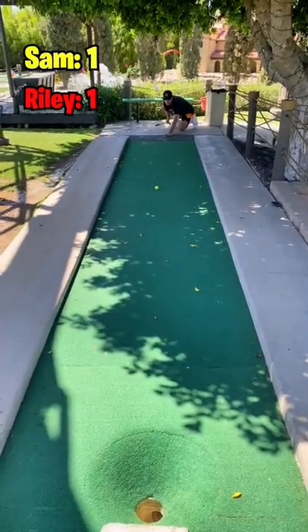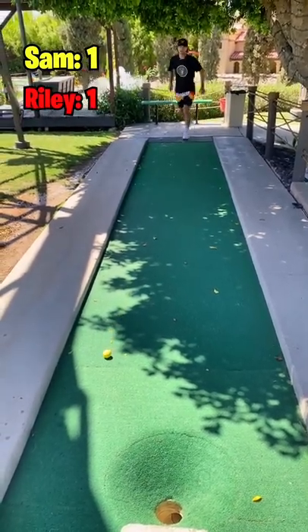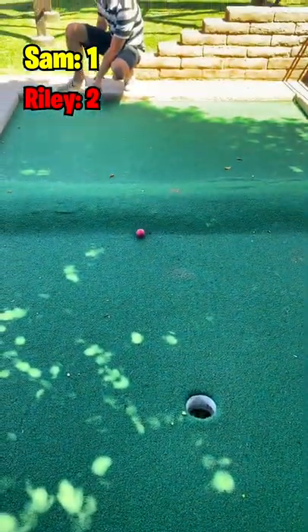Sam's going to go with the cheese strategy and lay it up nice and close to the center hole, so Riley basically has to make this one. And he goes under the legs, right up next to it. He's going deep into the bag of tricks.